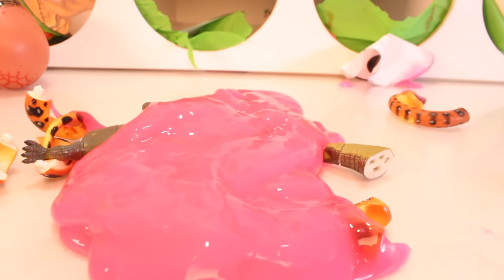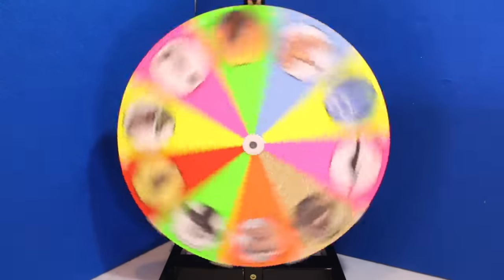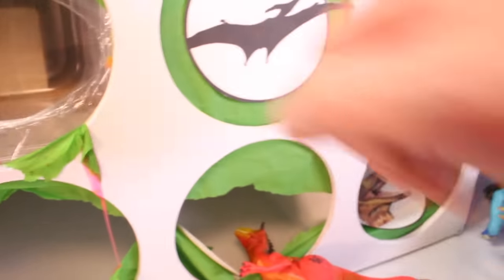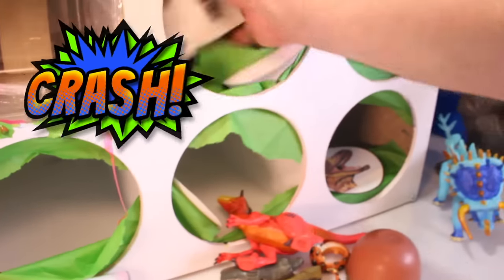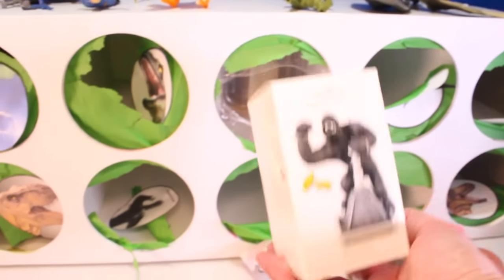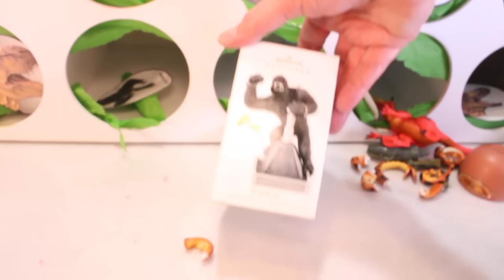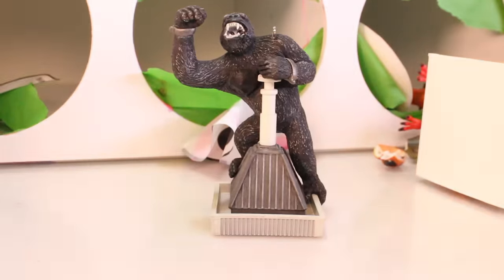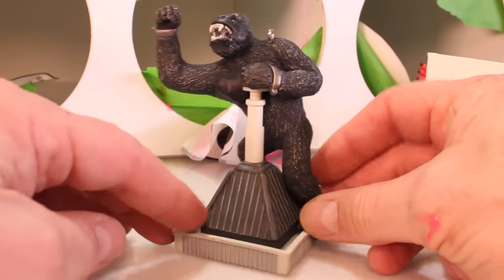Let's move on to the last one - let's spin it! Let's punch the pteranodon! One, two, bow! Whoa! What did we get? We got King Kong! This is a King Kong Christmas tree ornament! Let's take a look - so awesome! Let's get him out! Awesome! So what building is he standing on top of, pals?